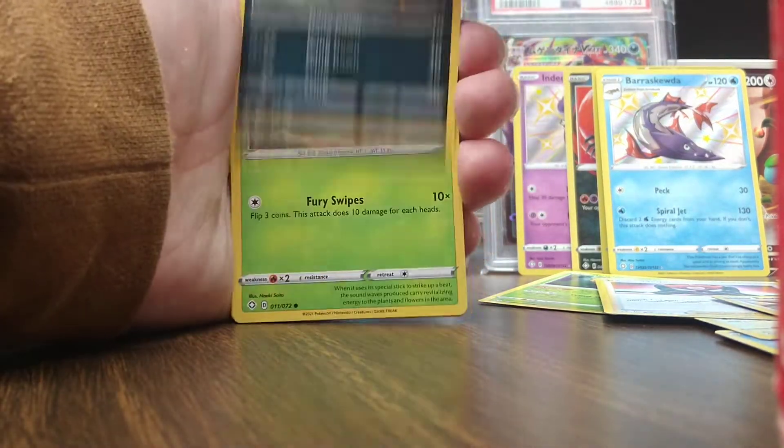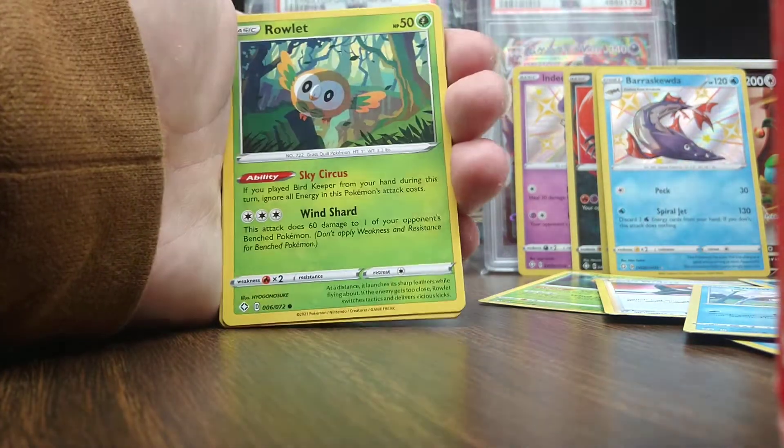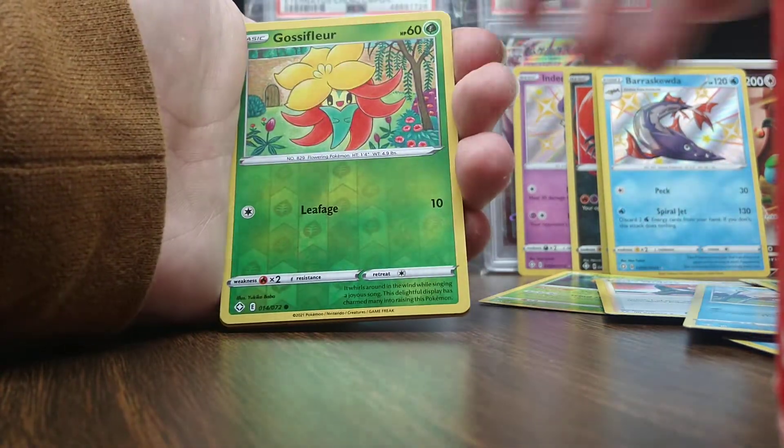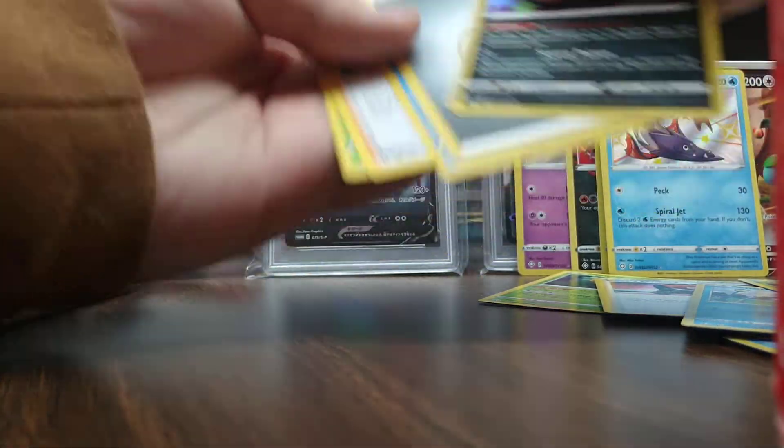We got the Spinarak, the Grookey, the Snom, the Trapinch, the Rowlet, Gossiflor, and a Foil Rare Galarian Wheezing.